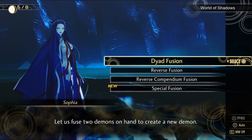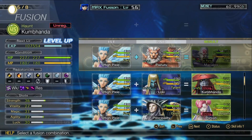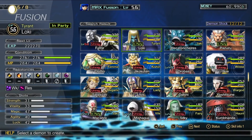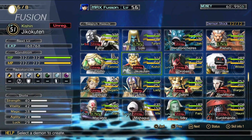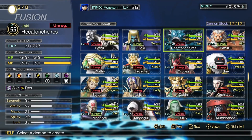Here we can see four options. Dyad fusion is essentially your normal pick-two-monsters-and-get-the-result type of fusion. Then you have reverse fusion, which shows you the potential outcomes of all the demons you have. I find myself preferring this method as it neatly shows you which demons you could obtain, all ordered from highest to lowest level.